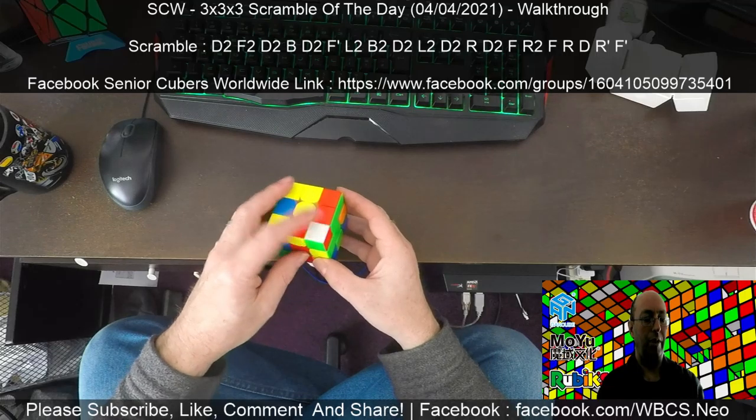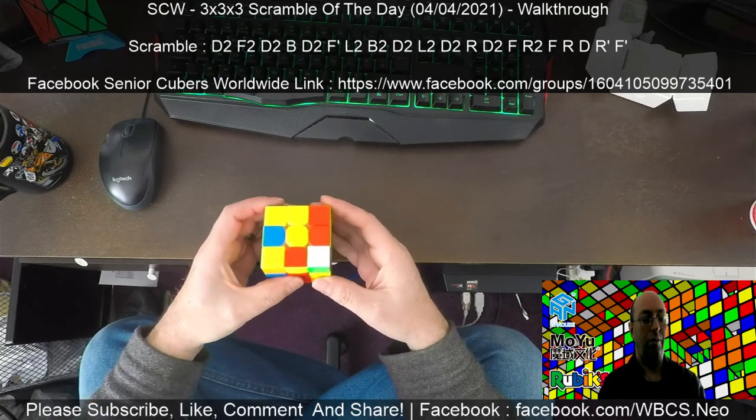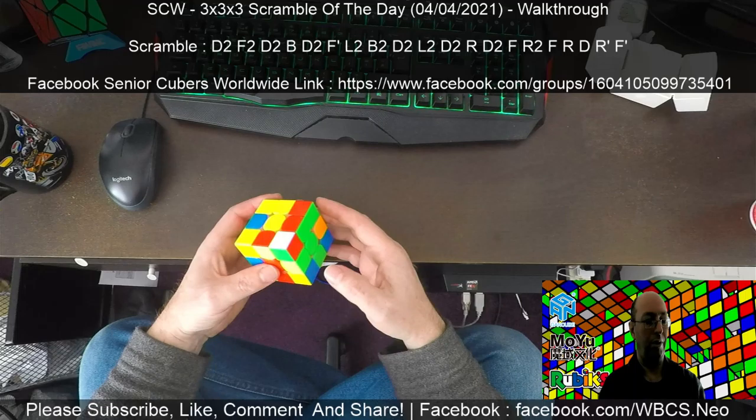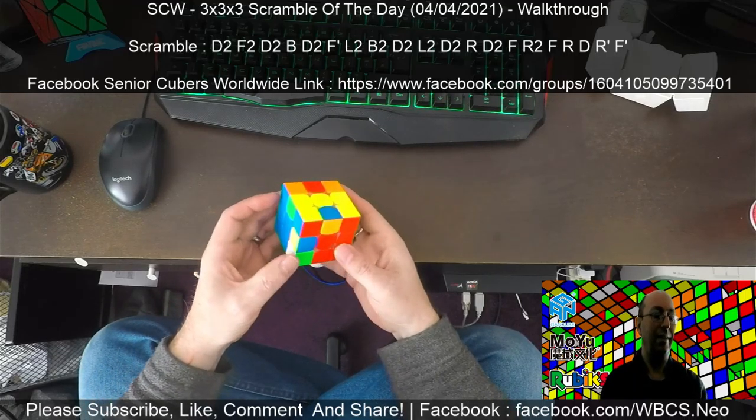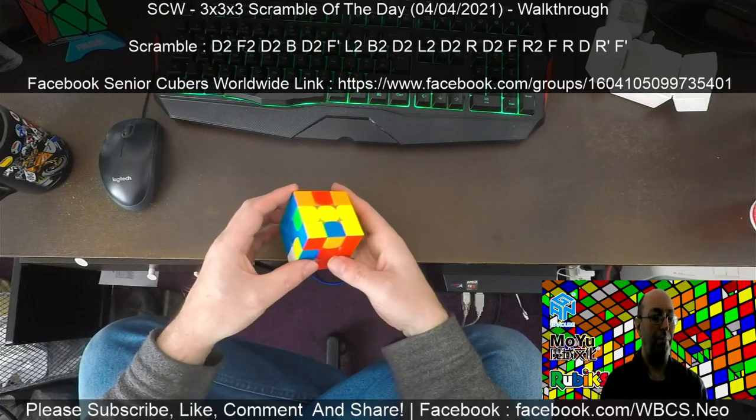From here we've got red-green, which is nice. What can I do with that? That's what I can do with that. Orange-blue is next — I can just spot it so I can do that.